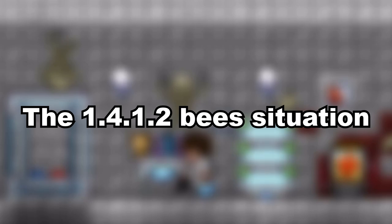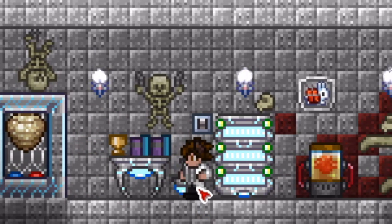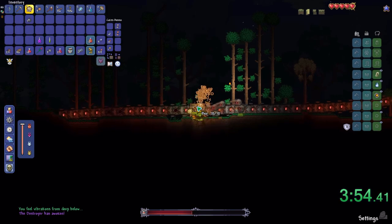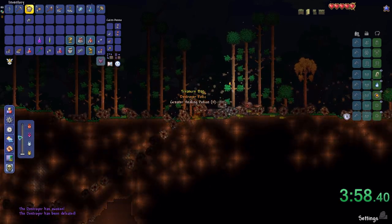So where are the bees right now? The bees are still a very powerful weapon to use. You can still kill the Golem with them pretty easily, without insta-killing him. And you can also kill the Moon Lord's body parts with them. They are still better than the explosive bunnies.